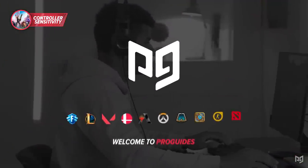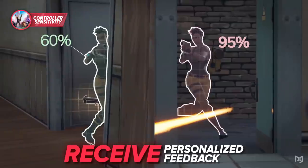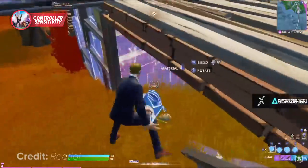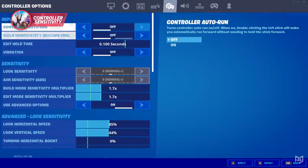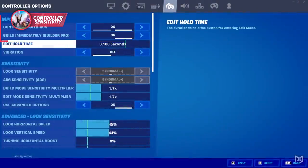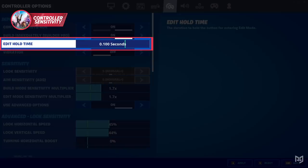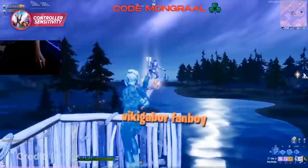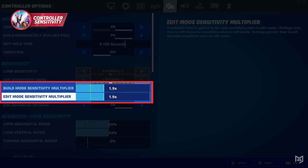If you're still struggling on linear, head over to proguys.com where our VOD review system will help you find out exactly where you're going wrong so you can improve fast. First up, controller auto-run and build immediately are two settings you need to have on — they allow you to always sprint when fighting, help you place builds instantly, and edit hold time should always be on the lowest so you can edit and build in perfect synchronization. Keep vibration off as it may be hectic in end game or intense fights. Your edit and build multipliers make your sensitivity faster by the amount you set them to and should always be around 2.0, as it allows you to change your speed with ease.